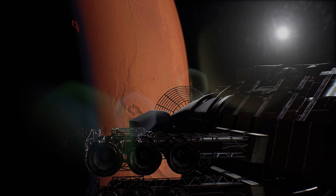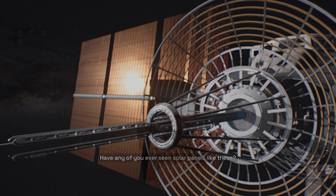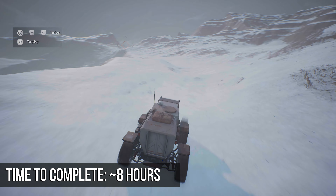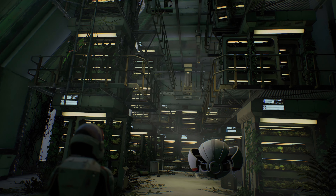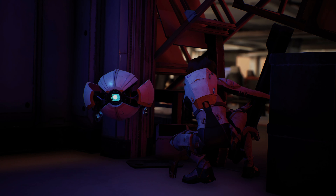Welcome back Grade A Gamers for the first ever unscripted quick review for Deliver Us Mars. Deliver Us Mars is the second game from Kyokin Interactive, the studio behind 2018's surprise Kickstarter-funded hit, Deliver Us The Moon. Sit back and watch as we explore what makes this game better, and in some ways worse, than its predecessor.